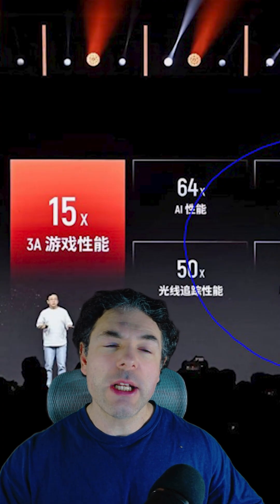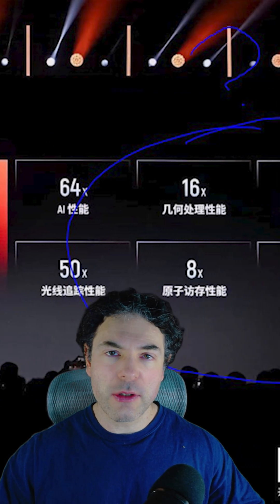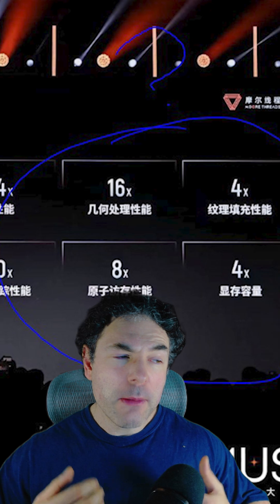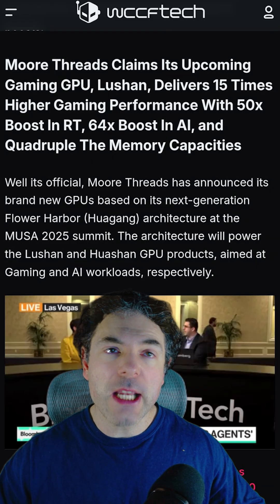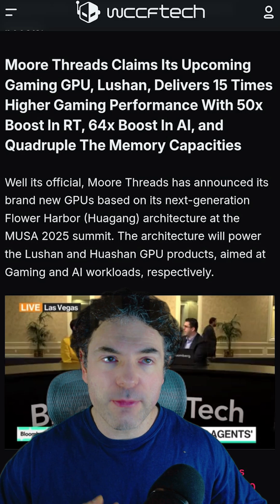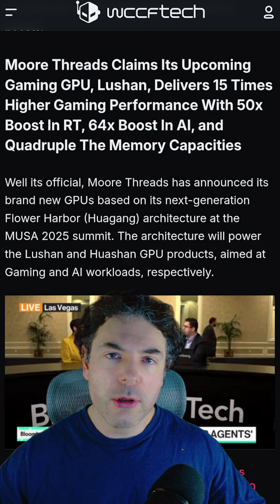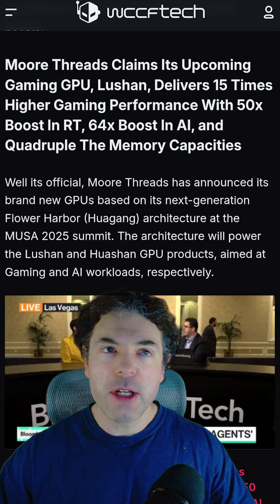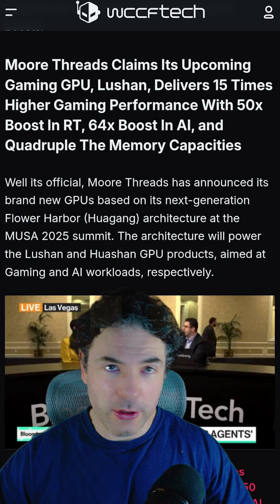Given the fact that China is now starting to produce their own memory in larger volumes and is also starting to create their own fabs, perhaps this is going to be a good option for PC gamers going forward if AMD and NVIDIA don't start to improve performance and these shortages continue. With any luck, AMD and NVIDIA will continue to cater to gaming, and this whole AI rush will also start to die down.